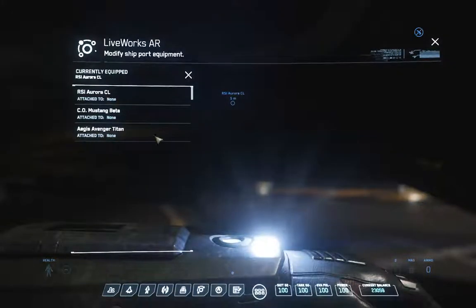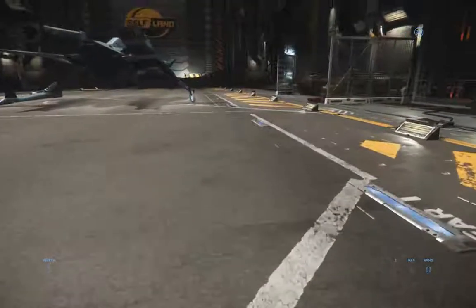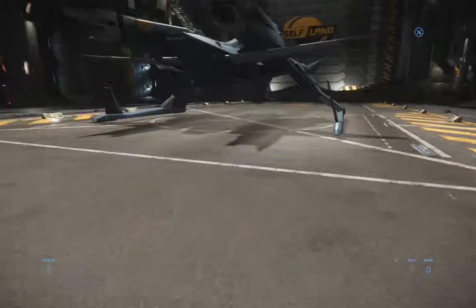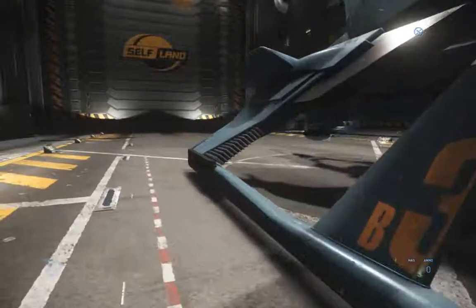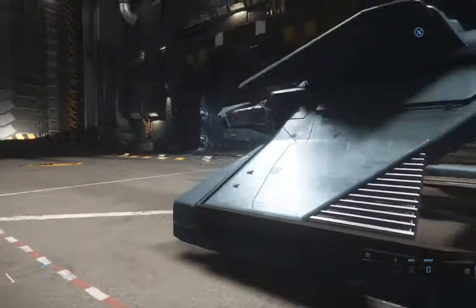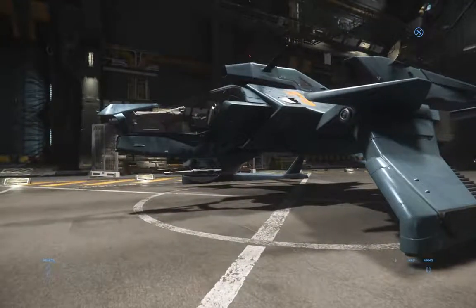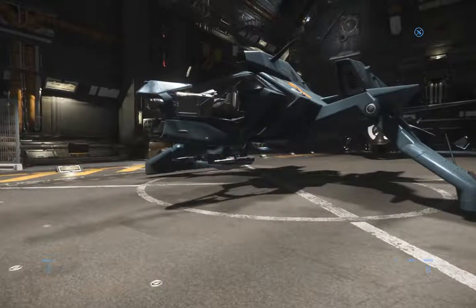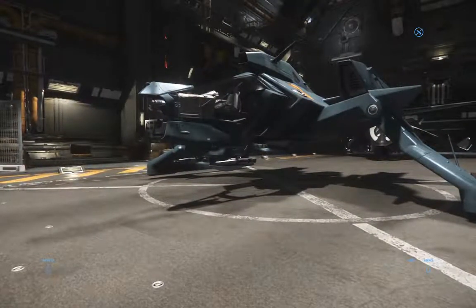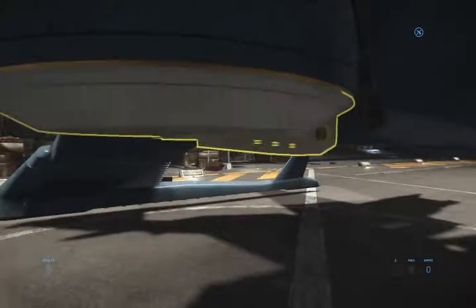We're going to put in the Avenger Titan, which we'll talk about in a minute. Now on to the Mustang Beta — and mind you, it's being redesigned so my criticism won't be very effective. The Mustang Beta is sort of the camper of all Star Citizen vessels.